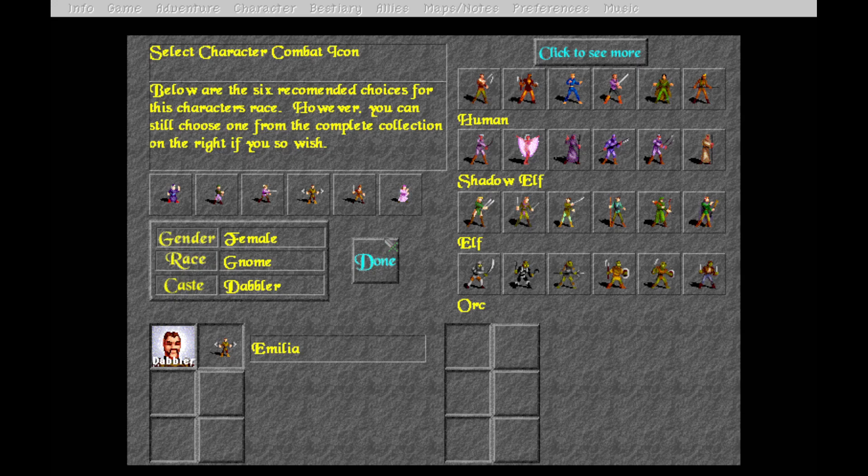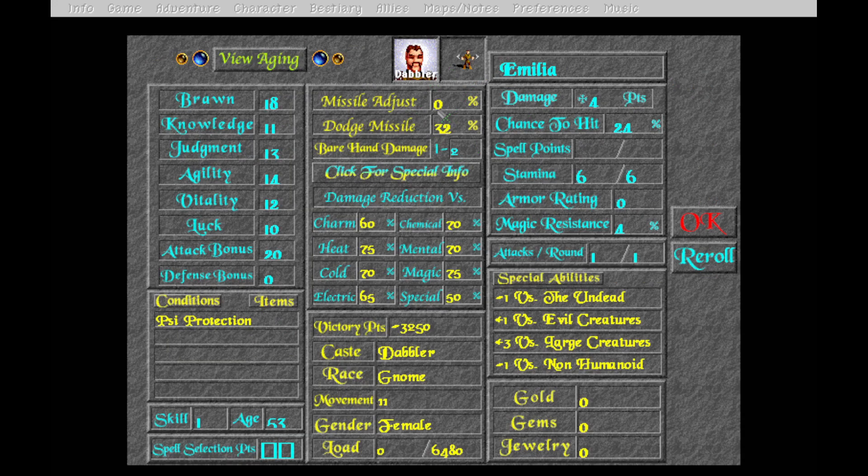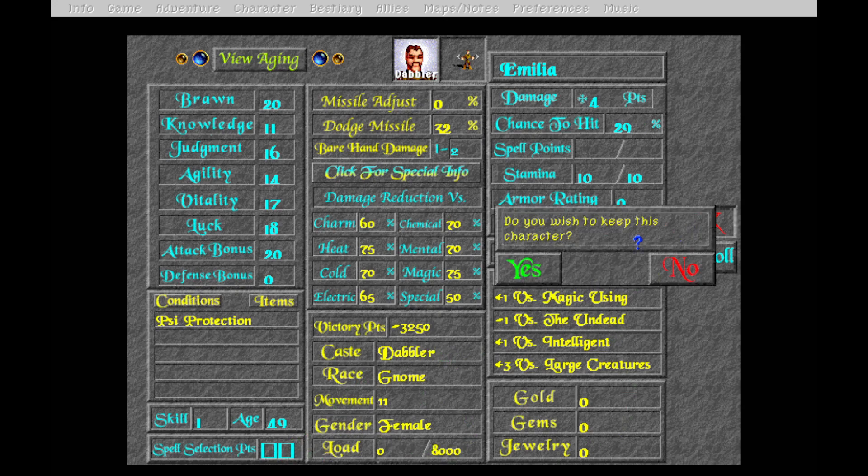You can actually modify your appearance and I'll do that later. The stats show great knowledge and judgment but low brawn. I feel like I need knowledge because I'm not sure if it's knowledge and judgment or a combination that gives your spell points. This is great stamina though, and there are things that boost spell points. I'm going to stick with these - they're good stats. I don't usually see stats this great. Yes, keeping this one.